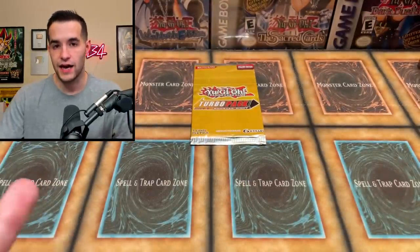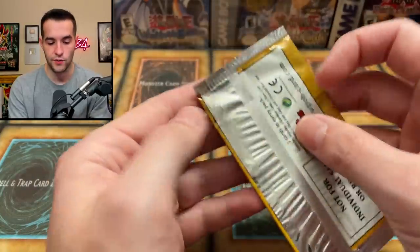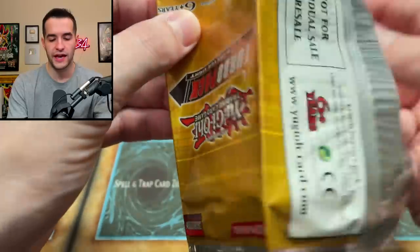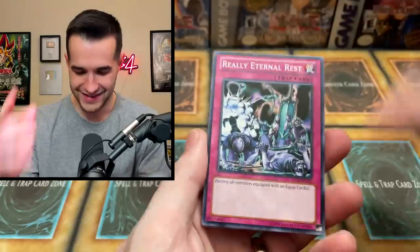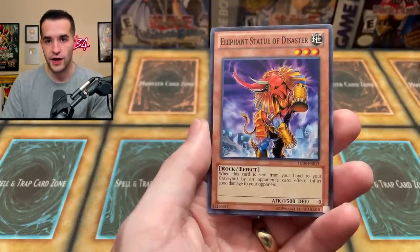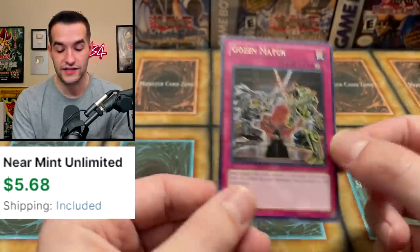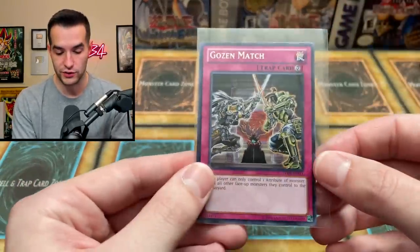We saved Turbo Pack 8 for the end — will there be something insane? I believe in Turbo Packs you could pull ultimate rares and ultra rares, but I think there was only one ultimate rare per pack. Eternal Rest, Elephant Statue of Disaster, and then the final card — Gozen Match! Just a rare, but it's actually a great card, probably worth a couple of bucks even as a rare. We will take that.